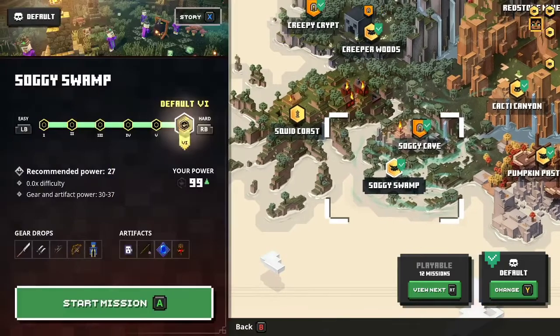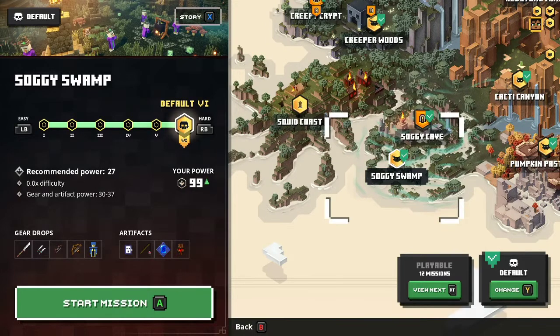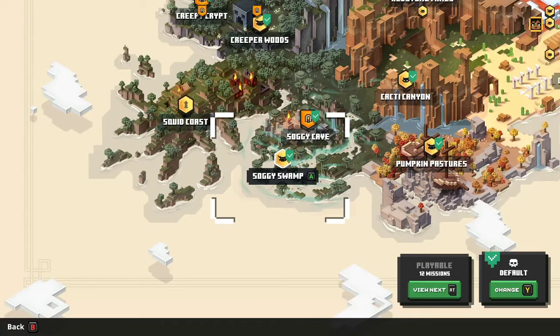When you select a mission, you'll get difficulty options ranging from one through six. On higher difficulties, enemies increase in power and gear and artifact drops improve. When you enter a mission, it automatically highlights the recommended power level based on your character. In a group, it recommends a level based on the average of your group, so everyone can have an enjoyable experience.